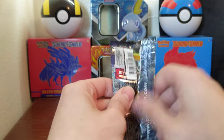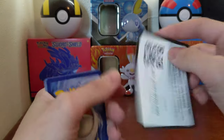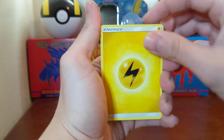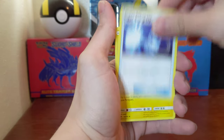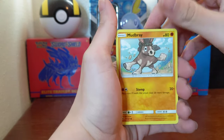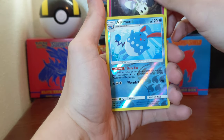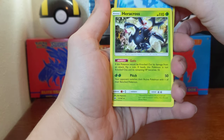Evolutions has to do me dirty a few times after me talking it up and getting so much fire from them. Let's see — Energy, Rotom Dex, Super Scoop Up, Electabuzz. That's a pretty nice art. Mudbray, Tynamo, Oddish, Duskull, Morlul, Morlul. A reverse rare Azumarill and a non-holo Heracross.